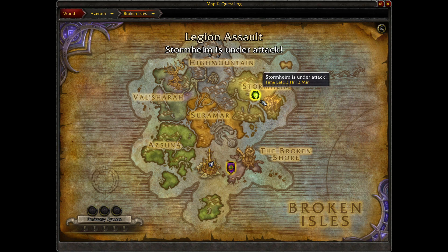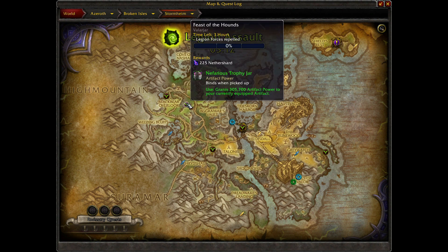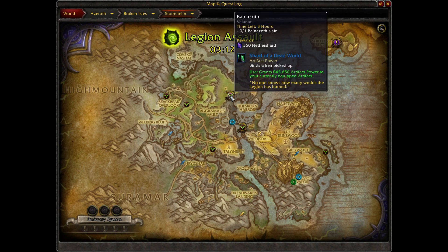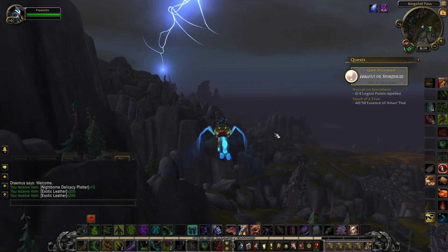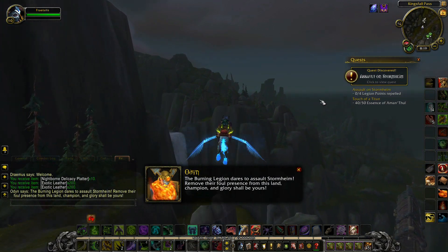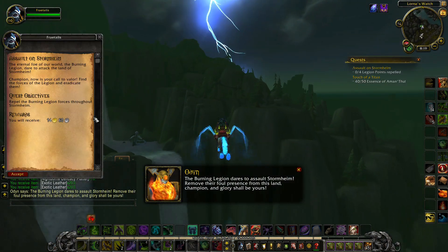When a Legion Assault is taking place on Stormheim, you can see so from the Broken Isles map. Additionally, if you zoom in on the map, you can gain more details. Special World Quests will appear for the duration of this Legion Assault. As you enter the zone, a quest will appear on your quest tracker named Assault on Stormheim. Be sure to accept this.